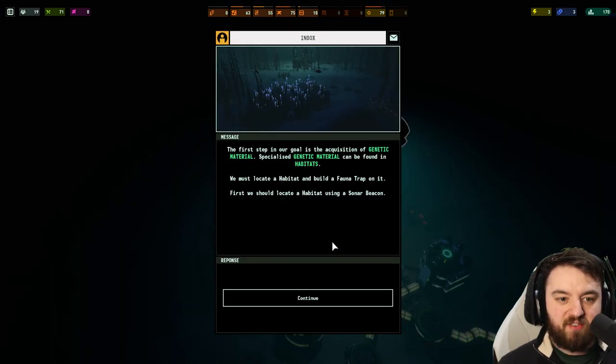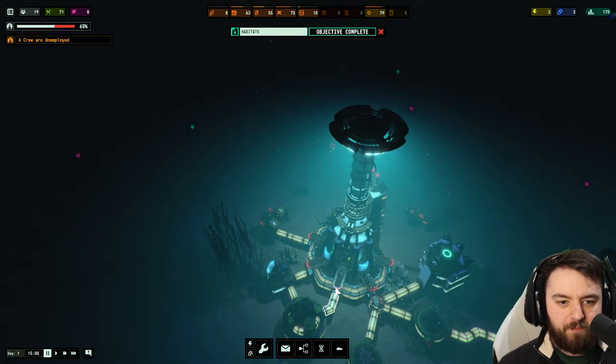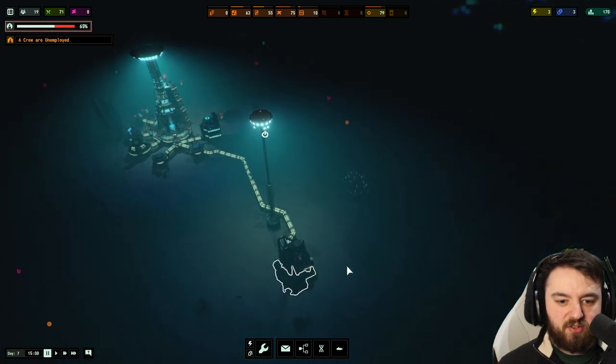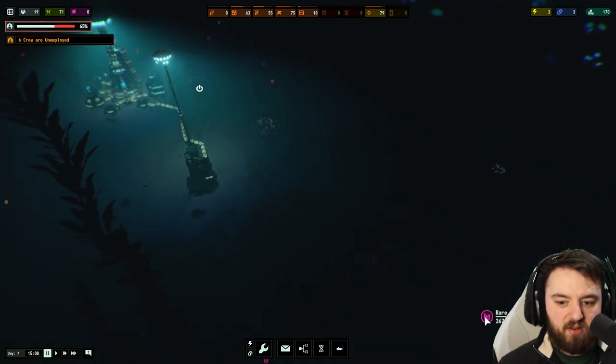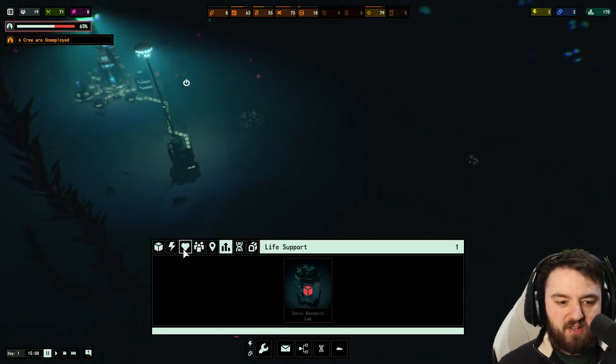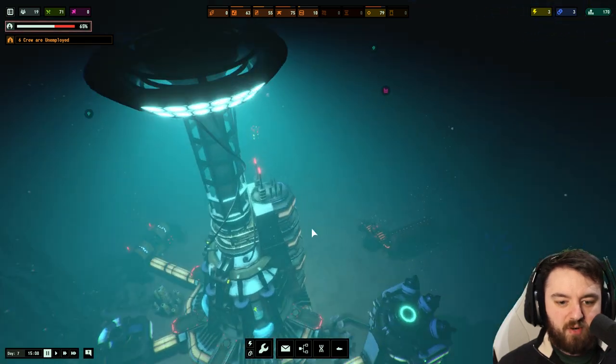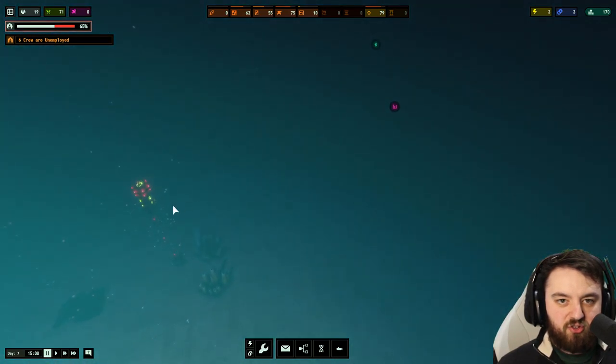We've got that rare one, but it might be too far away for the tutorial here. So I might stick to one of the closer ones — if we can get a close uncommon one, one right over there might be our best bet. We need genetic material and must locate a habitat and build a fauna trap on it.